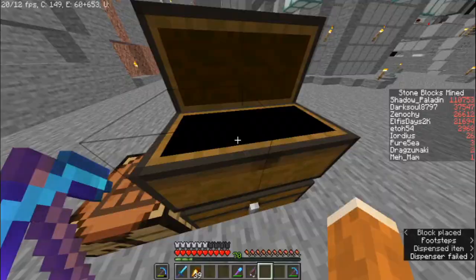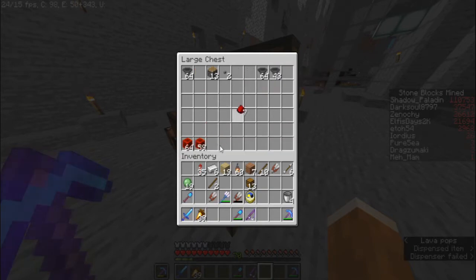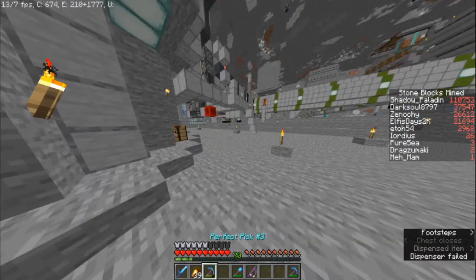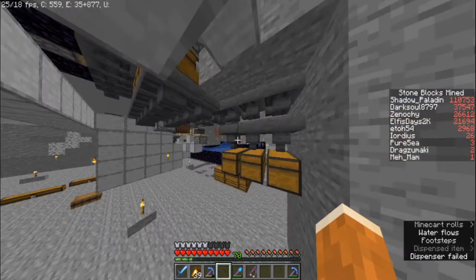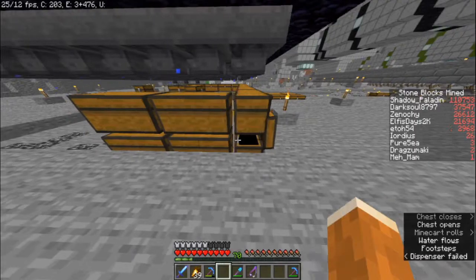The redstone has been mined and converted into redstone blocks — we have a stack and 59, which should be enough. We also have two and a half stacks of hoppers, 13 pistons, and a pair of stone buttons. We're going to need a great deal more pistons, and for that we need cobblestone — let's go grab cobblestone and keep digging.